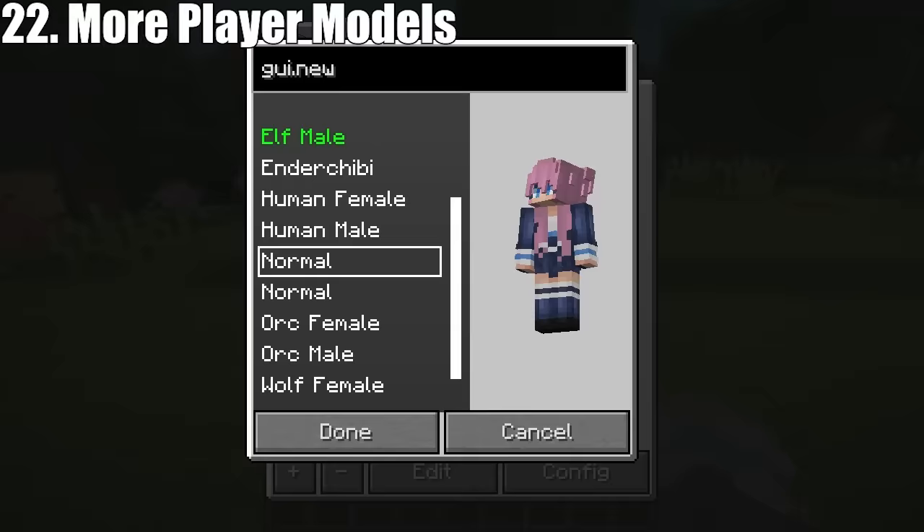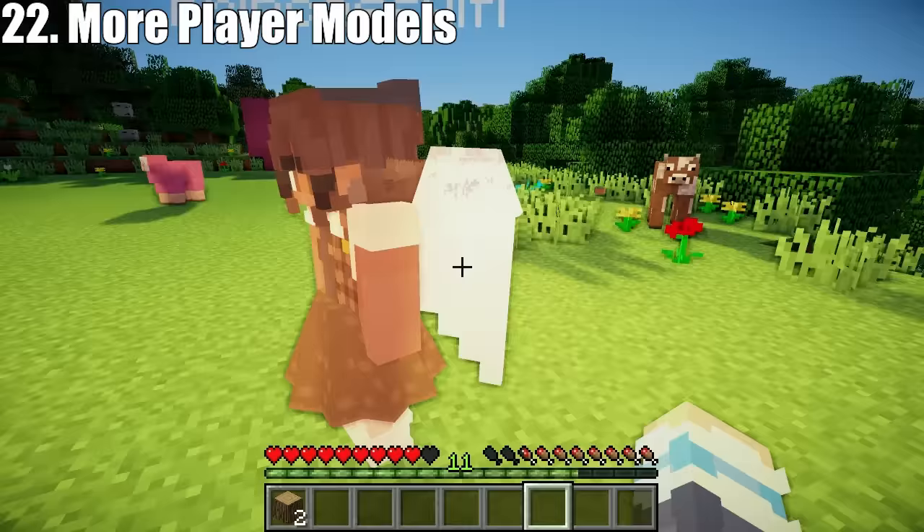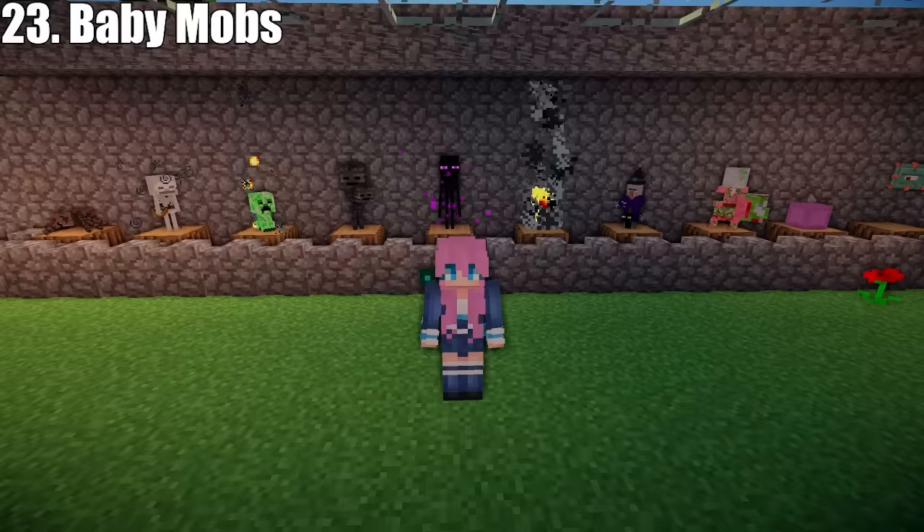This mod is called More Player Models, and it gives you lots of options to customise your player character. You can make it look as weird as you want. And the good news is that this is compatible with multiplayer, so everyone else can also see whatever unholy combination you created.